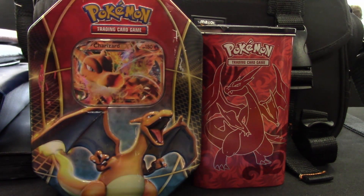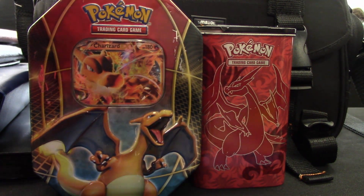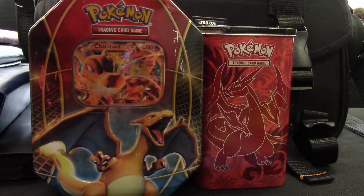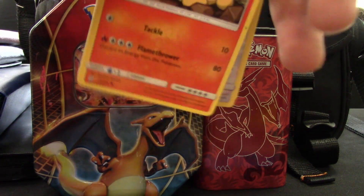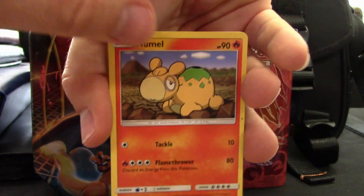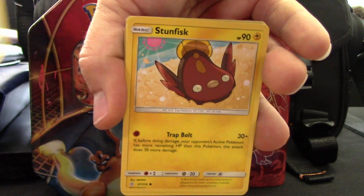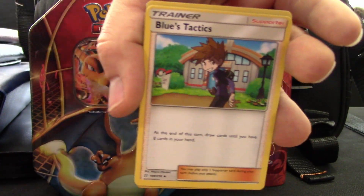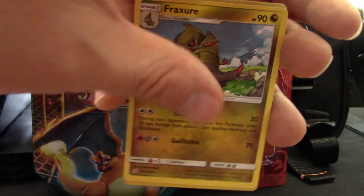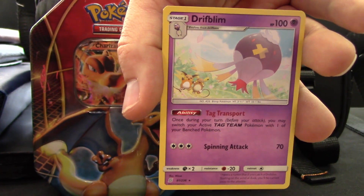Let's try this next pack. I got one holo, so at least we got that. We got Pneumo, Axew, Finneon, Stunfisk, Gible, Hazelf, Blue's Tactics, Fracture, Reverse Holo Tornadus — that's pretty cool — and a Drift Blend.